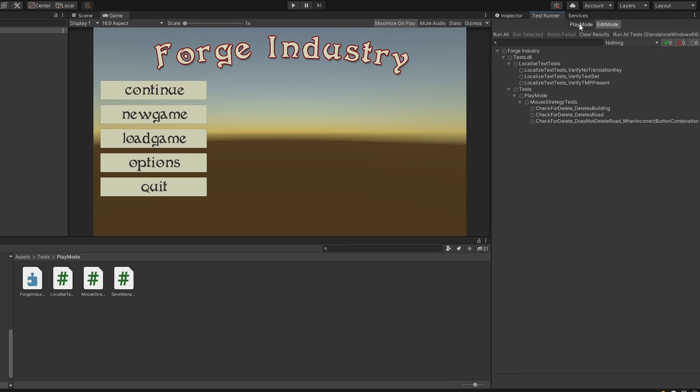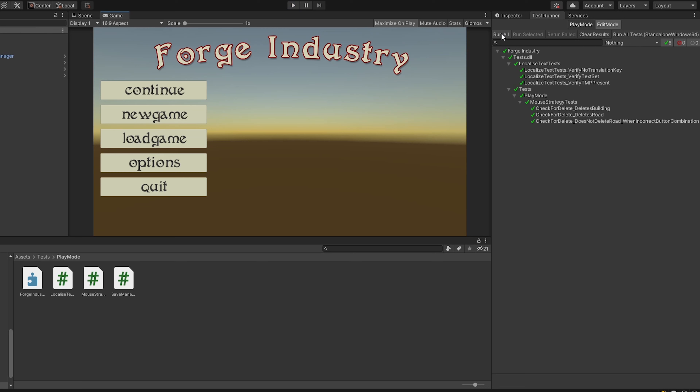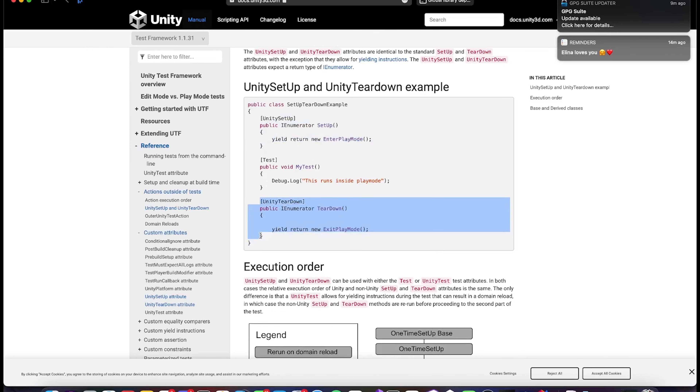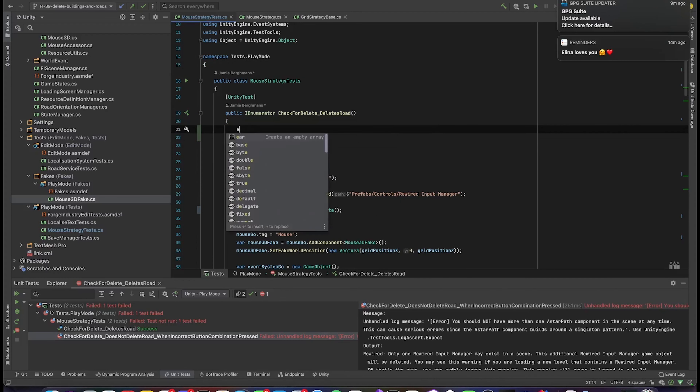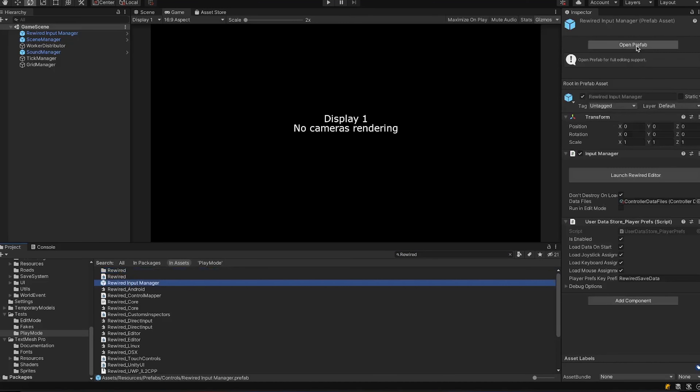Play mode tests, on the other hand, are a little bit more difficult, because they need to actually happen while Unity is running the game. First of all, you need to create a test scene, which is just an empty scene, and then you put everything on that scene that you need for the tests programmatically. And that's where the first major problem started. For our feature — the delete buildings and roads feature — a bit of a problem was we needed a library called Rewired for that.